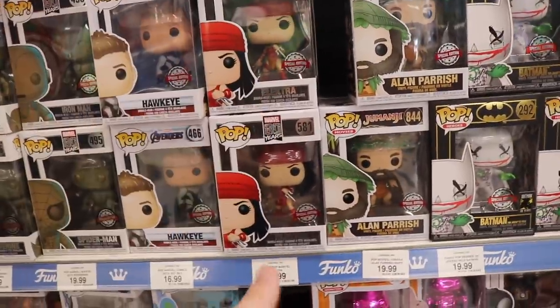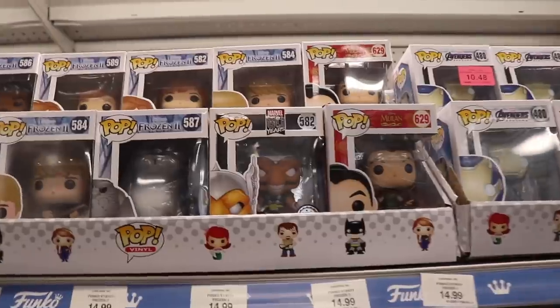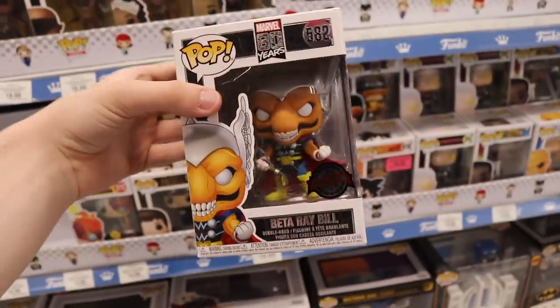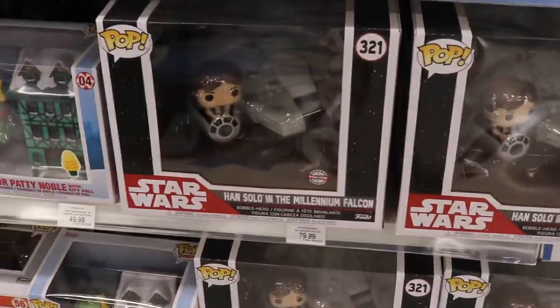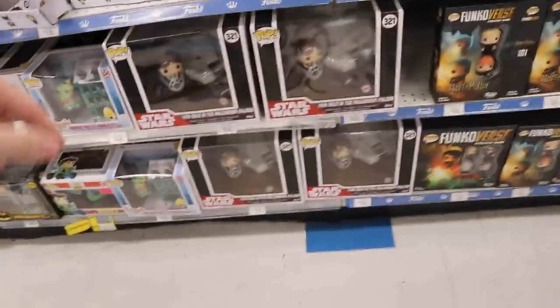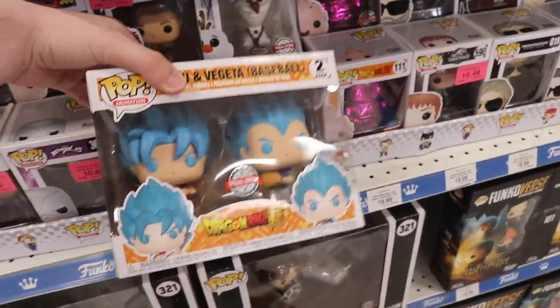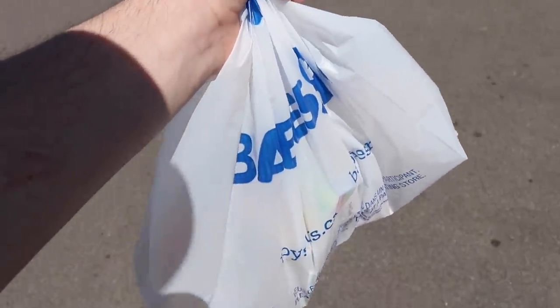They also have Hawkeye and Electra — I don't think I have Electra, so I'll scan the Funko app to check and maybe pick it up. Up here there's Beta Ray Bill, which I'm a huge fan of. This was a Walgreens exclusive in the States, but here in Canada it's Toys R Us. They also have the Han Solo and Millennium Falcon for $79 to $80 Canadian — with the exchange rate, it's actually much cheaper. And they have the Goku and Vegeta baseball set, which I got as well. I didn't get any Pops today, but I did get some other stuff I'll show back at the studio.